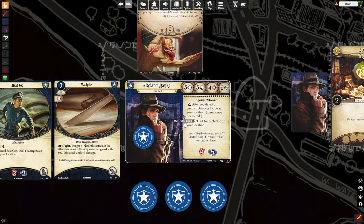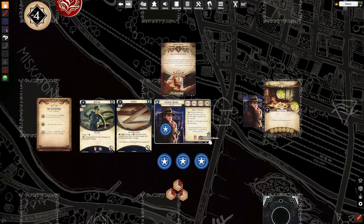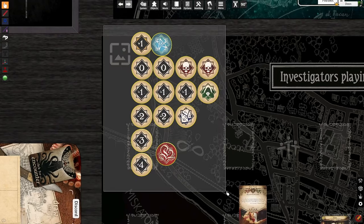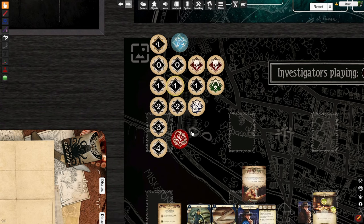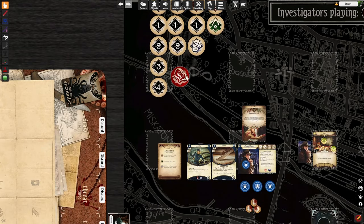We keep this token on our investigator card because it helps us track the special ability that Roland Banks has — a reaction trigger: after you defeat an enemy, discover a clue at your location. We'll talk about triggers as well. There's a lot of confusing terminology in this game. Back to the token pool: the tokens go into the chaos bag — normally they're in some sort of black bag. When you're called upon to take a test, you randomly draw one of these tokens out of that bag.